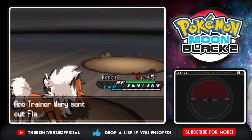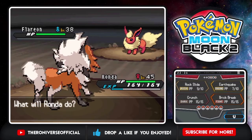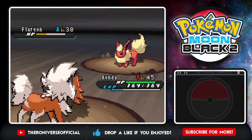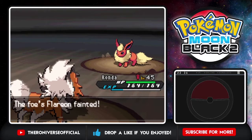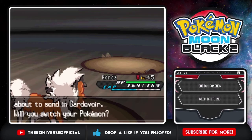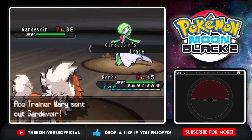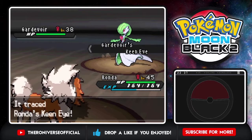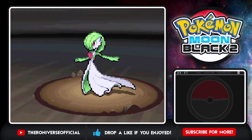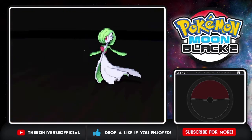Going Rhonda because Toto's not in the best shape HP-wise. Earthquake for the BM. Last should be a Gardevoir - we'll stay in with Crunch. Trace gives it Keen Eye now - it's fine. Crunch should be a one shot. Oh I forgot Gardevoir's part Fairy type - keep forgetting that!